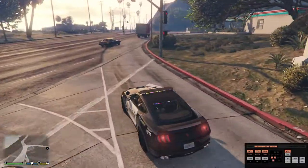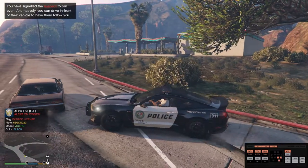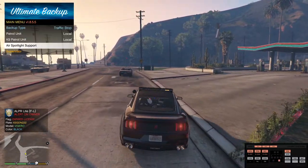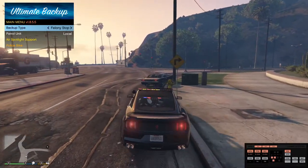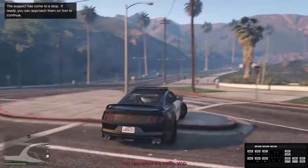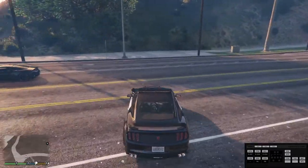As you can see here: expired license — so then you can go ahead and pull him over and do all that stuff. And here you can see it came up on Ultimate Backup: K9 patrol unit and air spotlight support and supervisor. Also, if you press the button you'll see yellow markers come up on the map — that's ALPR Lite showing the cars it detected something not good with. You can choose how long it's going to be shown. There's a lot of stuff you can do in that one.